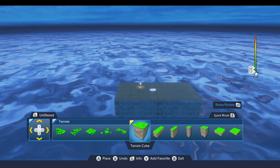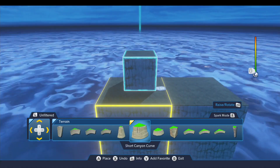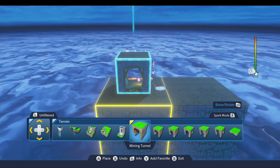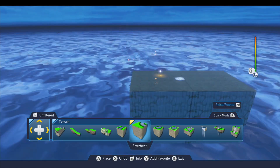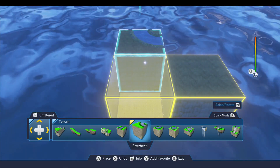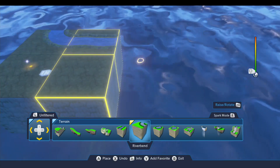Next thing we need are the water pieces. I'm going to scroll over — I'll just go to the left. So the first piece of terrain for the water we're going to put here. This is the starting area, the loading area for the ride.